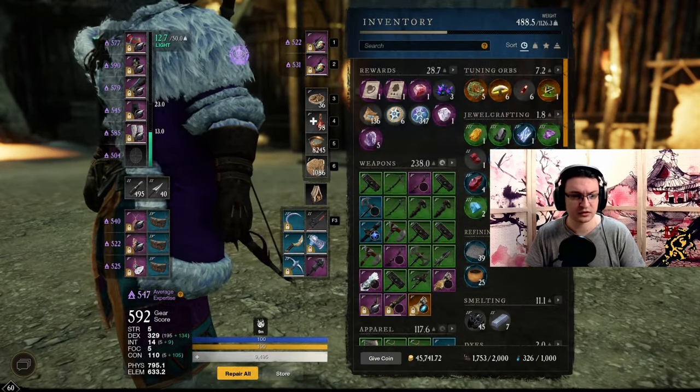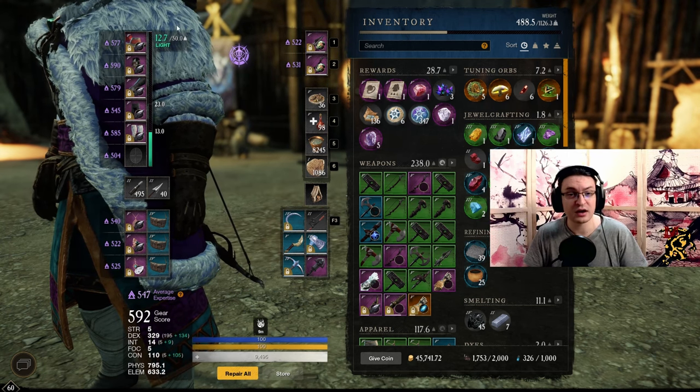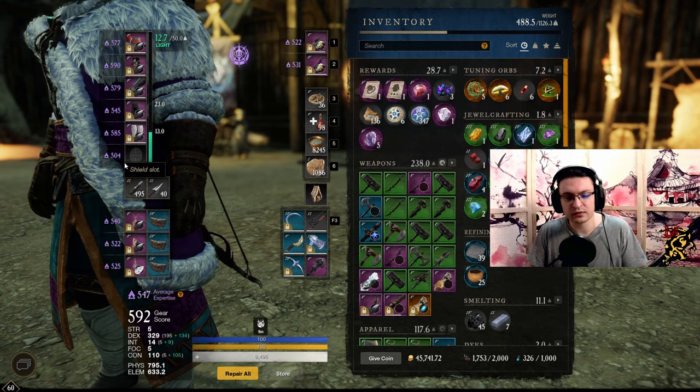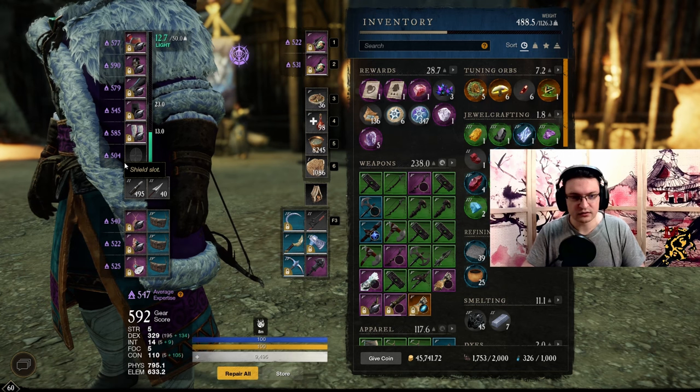But I'm still raising my expertise. I'm currently at 547 average, so my armor is nearly maxed — 590 on my chest. For armor, you have a higher chance to grab an expertise bump because you have light armor, medium armor, and heavy armor. For your shield, you also have three chances — there are three shield types.